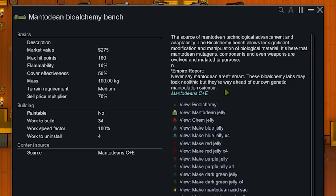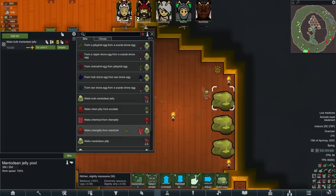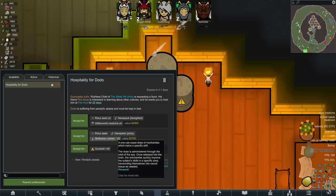Never say Mantodians aren't smart. These bio-alchemy labs may look neolithic, but they're way ahead of our own genetic manipulation science. Biological material — weapons are evolved and mutated to purpose. That sounds nice. What do we need for that? 250 Mantodian jelly and 30 chem jelly. And chem jelly we can make from chem fuel and Mantodian jelly. We'll do that until we've got 50 of it. I don't think we can actually get chem fuel from exudate.